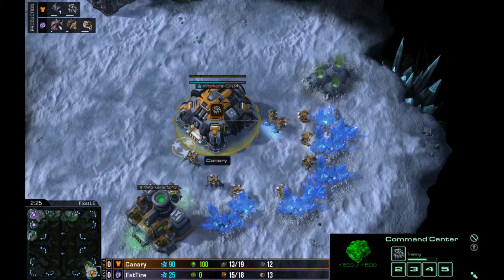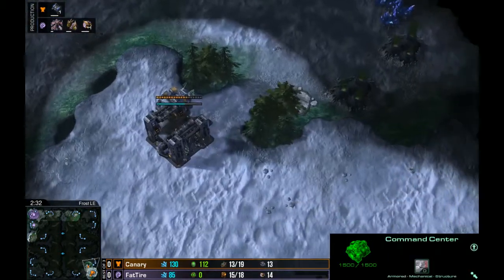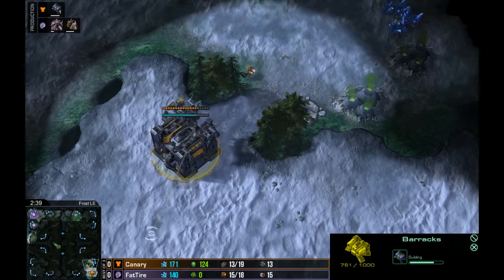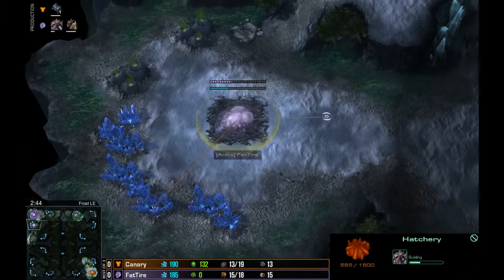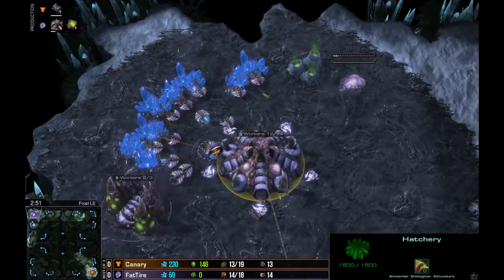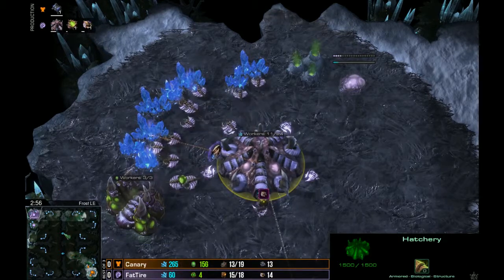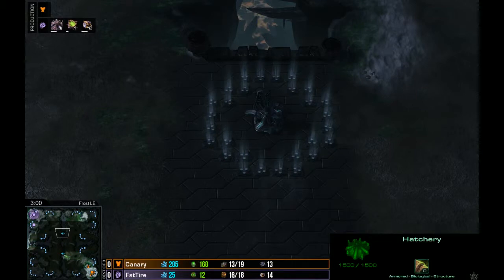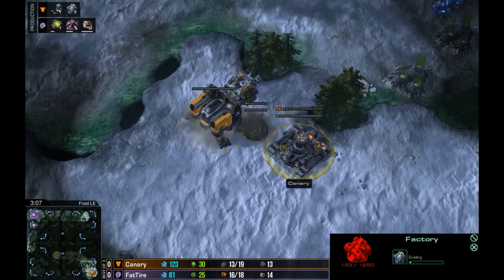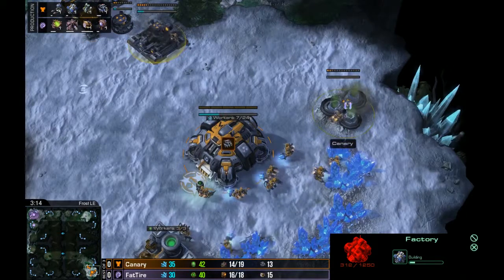You never know where you're going to find an overlord that's going to spot something — giving you about two minutes' warning. There's that level of scouting and map vision you can gain on Frost, because Frost is one of those maps that actually still has Xel'Naga towers. We're seeing an increasing number of maps in the pool that don't have those anymore.